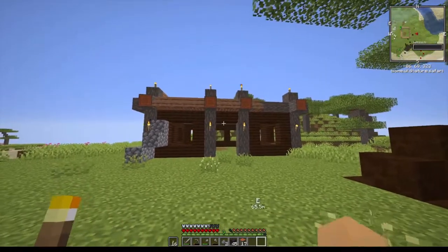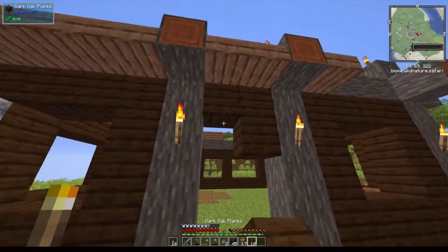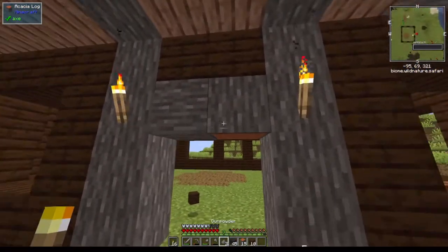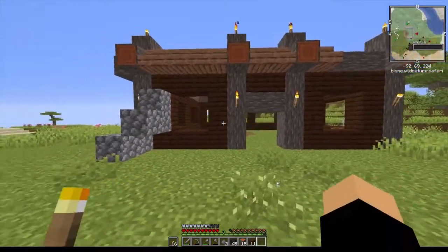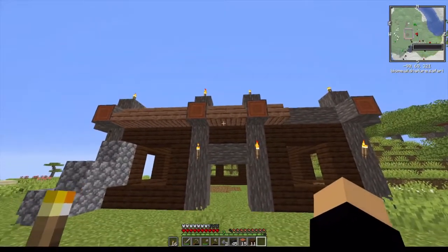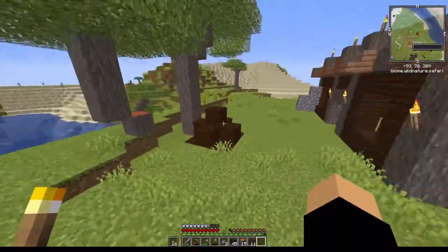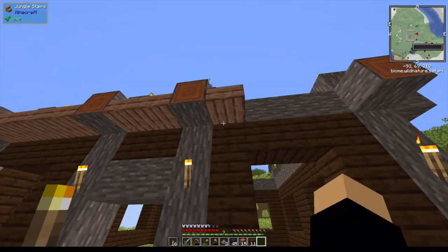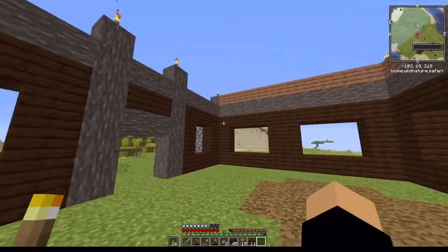Alright guys, I am back, and I am almost kind of done here with my house base thing. This is what it looks like — you have the acacia logs, and then a jungle staircase, and then the acacia logs sticking out. This is the basic idea of what I have.